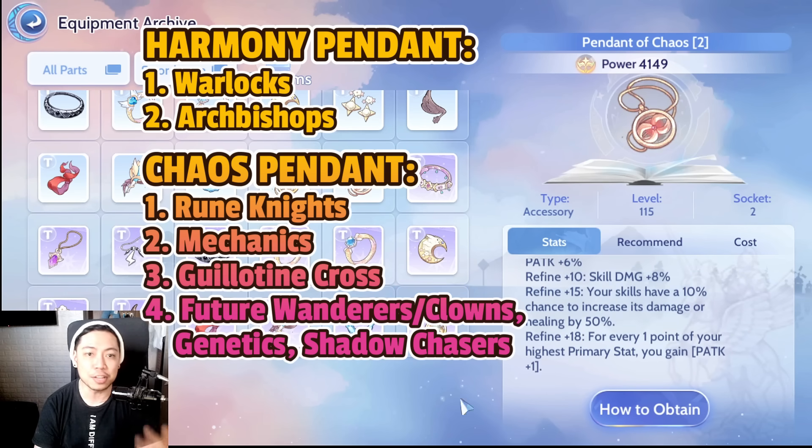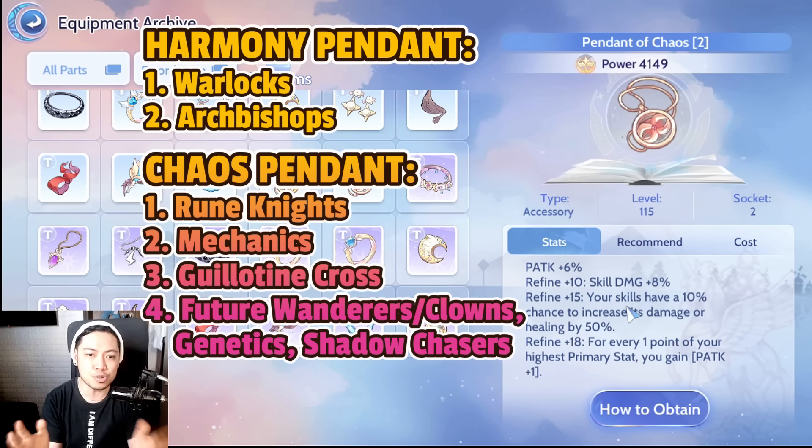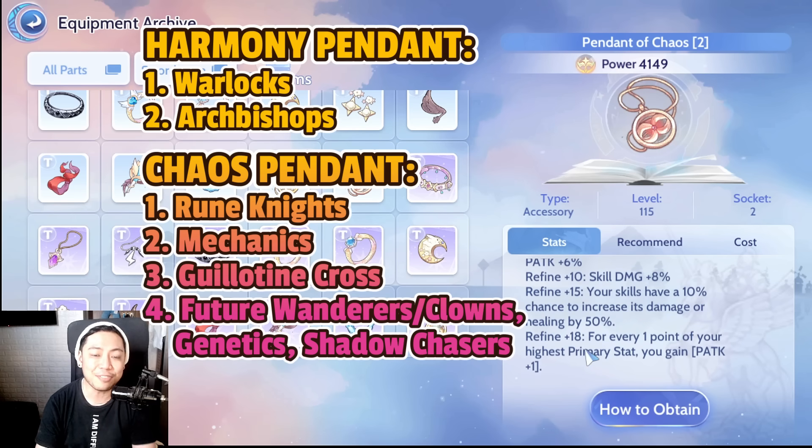It's only 50%, but remember this doesn't have any set requirement — you don't have to pair it with anything else. You can equip two Pendants of Chaos if you're a physical damage user, meaning you have two separate mutually exclusive 10% chances to increase your damage by 50%. If both proc at the same time you get a total of 100% damage increase, because that's two times 50%.